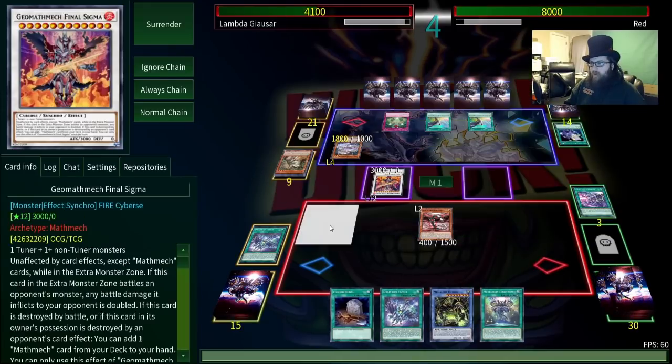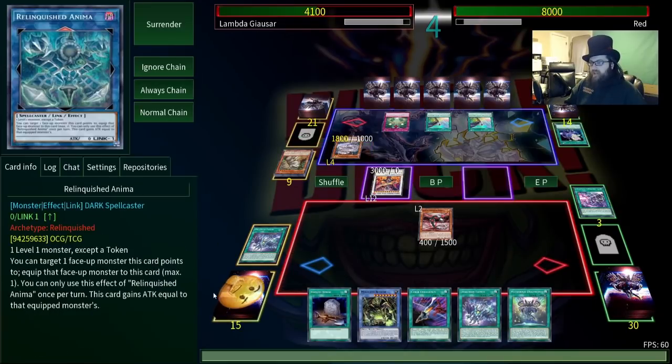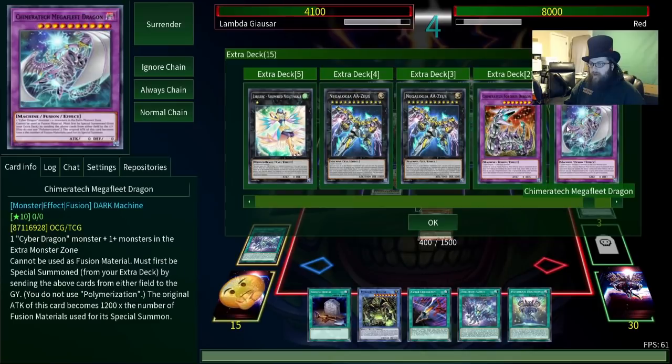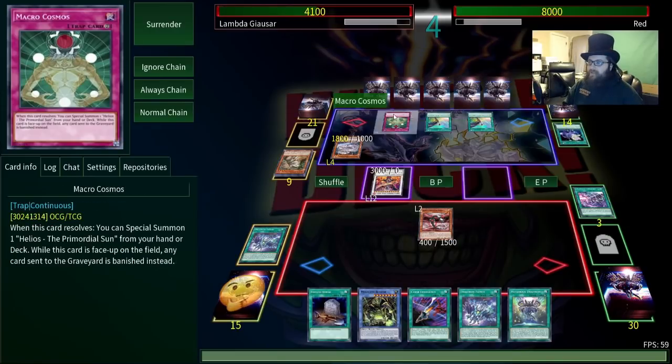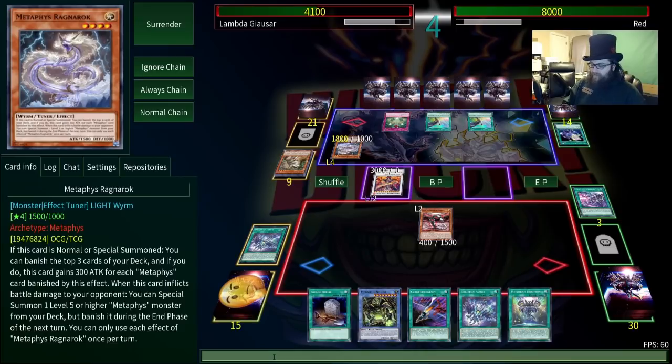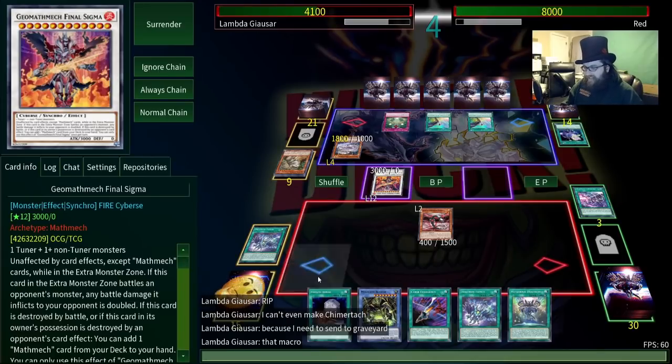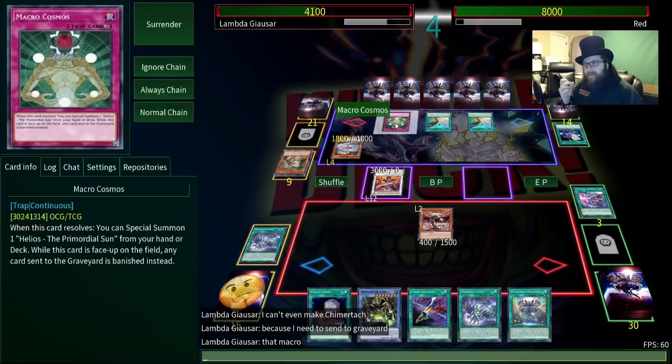So let's Cyber Angel Core, let's get Cyber Emergency, and at the very least we can get rid of this Geomath Mech. No we can't — 'by sending the above cards on the field to the graveyard' — monsters sent to the graveyard would be banished instead. I can't even make Chimera attack because I need to send to the graveyard. That Macro... like, you could have played normal monsters; if you activated Macro I would still be dead.